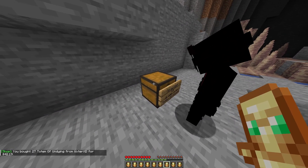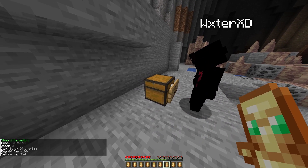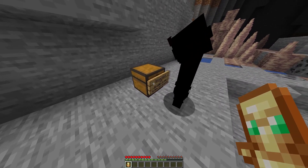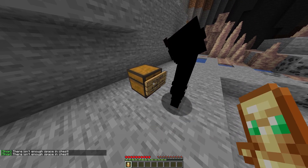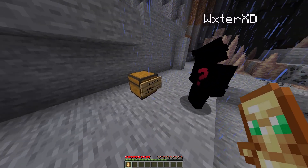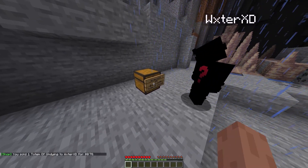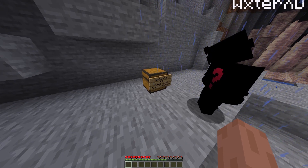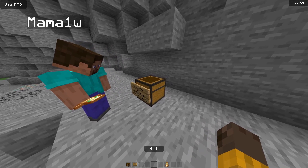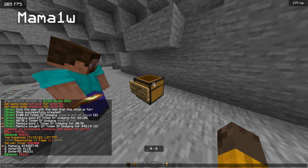You can also check a player's info on the chest by clicking it — it's gonna show the info. If you want to sell, just left-click it. If there is no space in the chest, it won't go in; if there is space, you can sell by left-clicking. You can buy by right-clicking. You can check your balance by doing /bal, and check others' balances by doing /baltop.